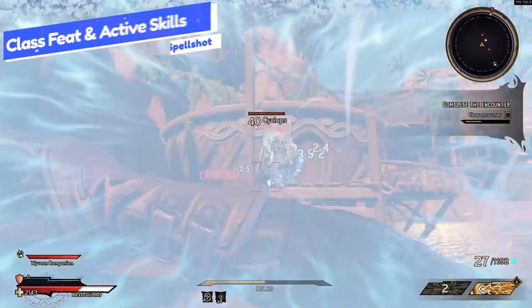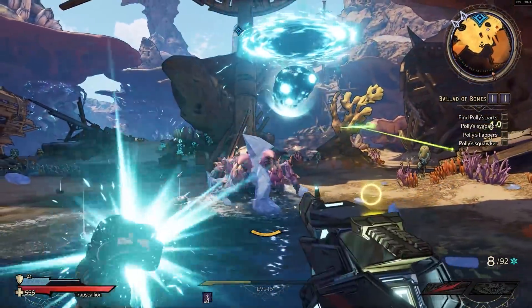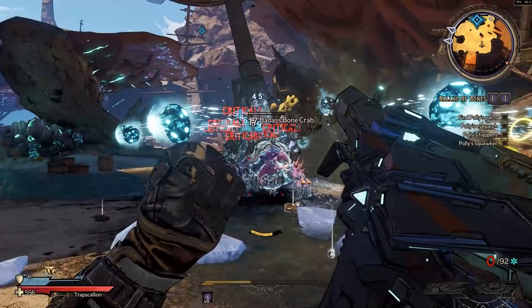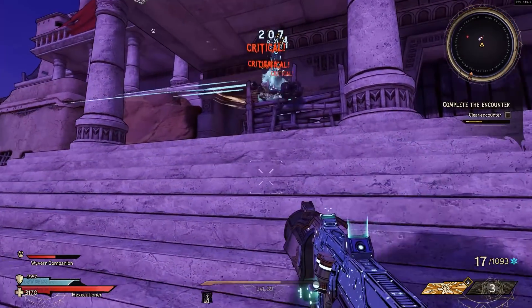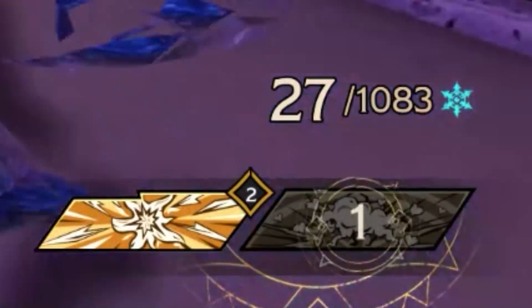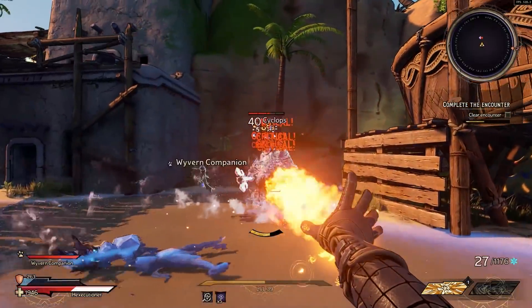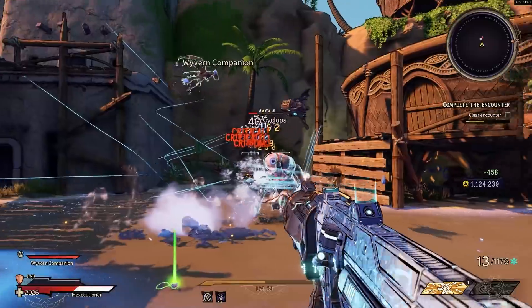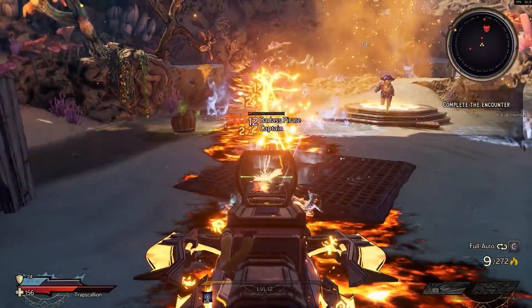The Spellshot is all about combining spells with guns, and they're able to wield two spells based on one of their active skills. The class feat — which is the primary thing to pay attention to — is called Spellweaving. Casting a spell or reloading a weapon grants the Spellshot a stack of Spellweaving, increasing spell damage. Spellweaving stacks automatically decay after a few seconds, and casting a repeated spell has a chance to award additional Spellweaving stacks with each repeated cast.